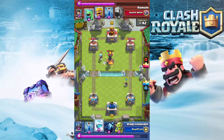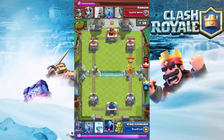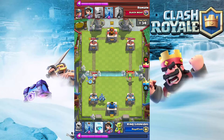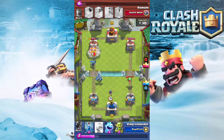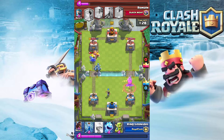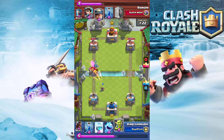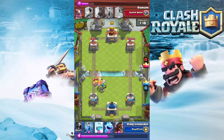The deck is also kind of weak to lava hound, but I win about 75% of the time against them. When they put down a lava hound, you just push the other side quickly to get the tower, then save your princess for when the lava hound explodes. You could switch in arrows for zap, but I don't recommend that. The only real recommendation is switching fireball for ice spirit if you're facing a lot of three musketeers or barbarians.